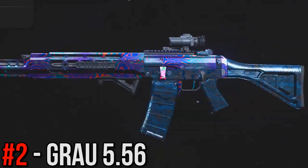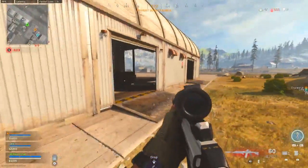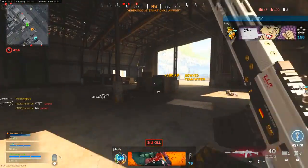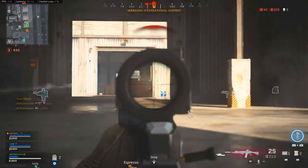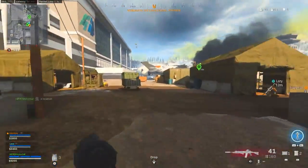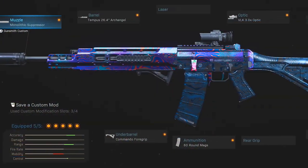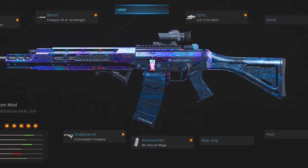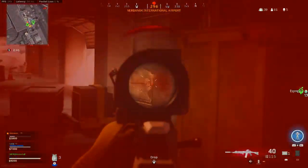At the number 2 spot, I honestly think this is where the Grau 5.56 belongs. The nerf with the 1.23 update sort of dethroned it from being the best rifle in my mind, but that said, the nerf wasn't all that significant, so it is still super easy to use because of the low recoil, the high damage, and also the great mobility. So even though it was nerfed, the Grau is still a beast regardless. Here I've got the monolithic suppressor, the archangel barrel, the commando foregrip, the 60 round mags, and the VLK 3x optic — pretty much the same setup we've been using on the Grau for a while.